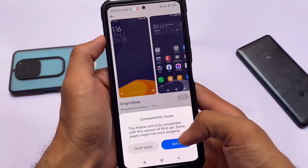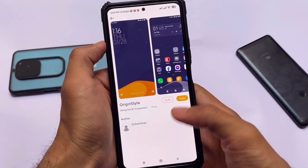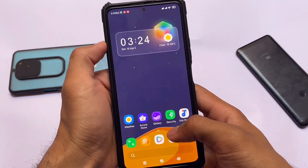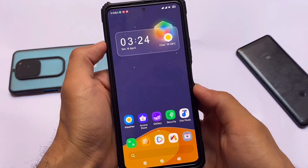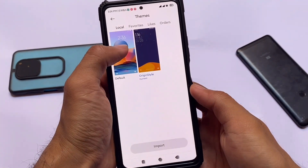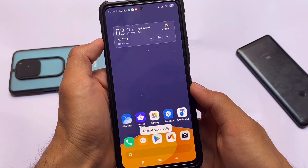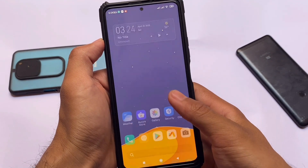The themes section has an option to import third-party themes. There's a default extra theme added here, and other themes have been removed. The installed theme is called 'Origin Style' — one of my favorites. The status bar icons look quite good, and the icon pack is quite interesting. This is all available by default; you don't need to install anything extra. Applying the default wallpaper or theme shows almost no major changes.